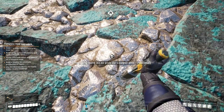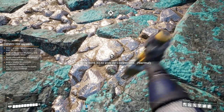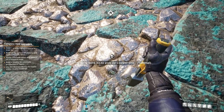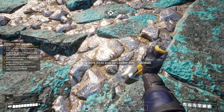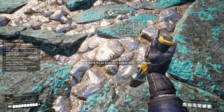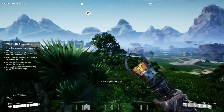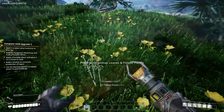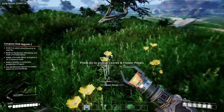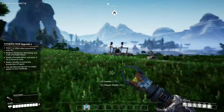Complete upgrade two: build an equipment workshop and craft a portable miner. I am so good at building a portable miner — I might even build two. One for the copper and one for the iron. Let's go back to our little house. Deforestation is the thing. Peel all of it. It's my planet now.